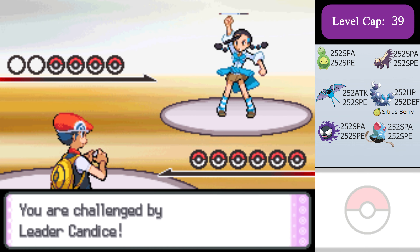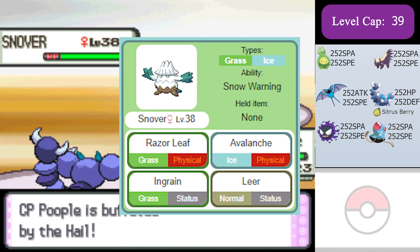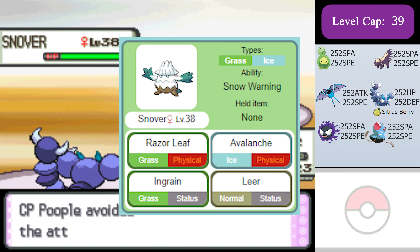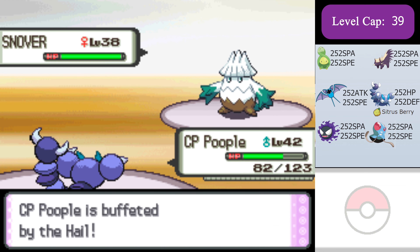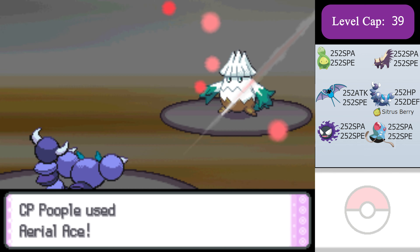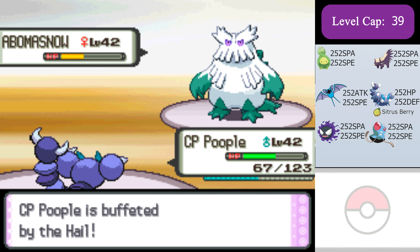I'm gonna sweep Candice with Skorupi. Snover's Razor Leaf is quad resisted by Skorupi. Avalanche does literally nothing to max defense, max HP Skorupi. I don't care about Ingrain and my stat changes outpace any of Snover's Leers, so I don't care about that either. This means I can just sit in front of Snover and set up all the way because I wall it completely. Once I'm completely set up with Skorupi, I'm just gonna sweep the rest of the team with Aerial Aces and Dig.